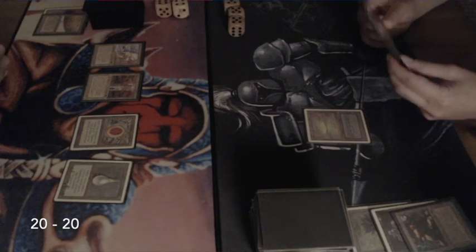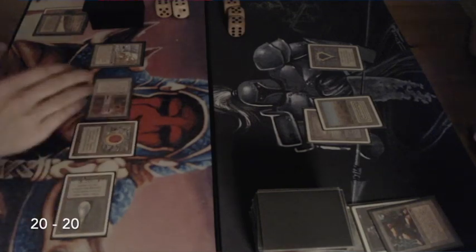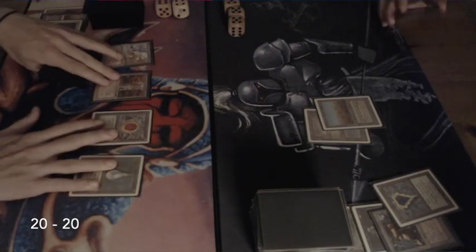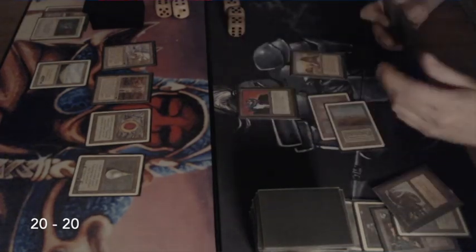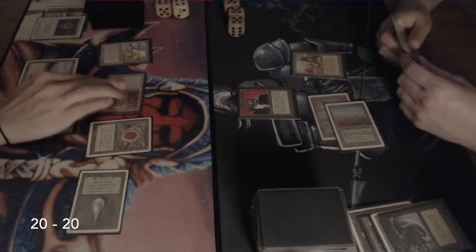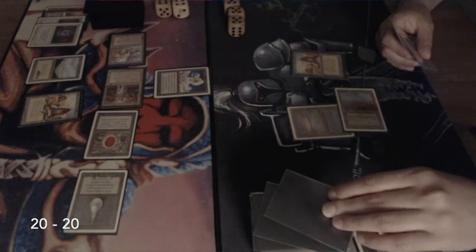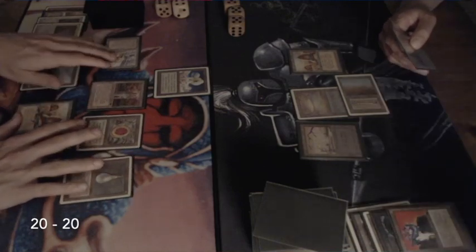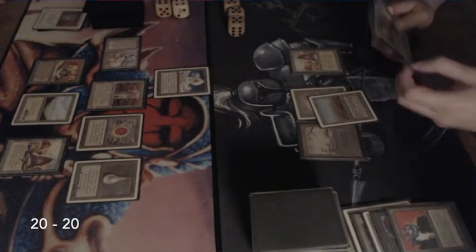There's a Scrubland and a Mox Sapphire, and I'm playing a Disenchant on the Mox Sapphire at end of turn — I'm going for the mana denial plan. It's not really working though because black has Dark Ritual, so maybe I should have thought about that before making that decision. There's a Su-Chi hitting the board, a quick Disenchant, and now there's the Winter Orb. That's another reason to take care of those artifact mana sources, because Winter Orb is just not very effective if your opponent still has their Moxes, Mana Vaults, Sol Rings, and so on.